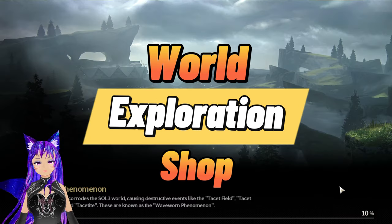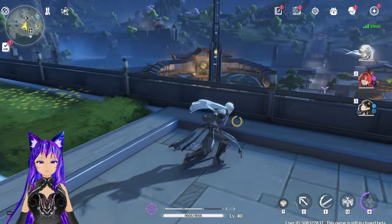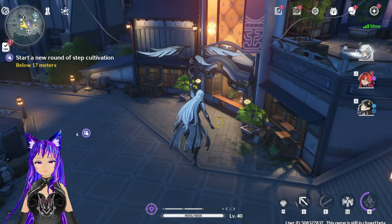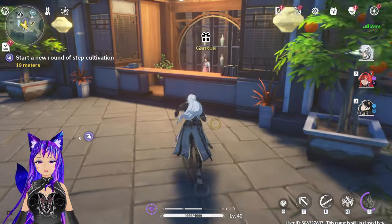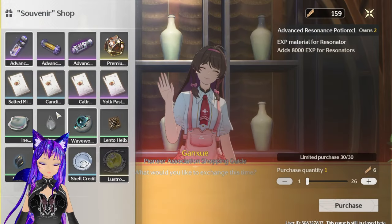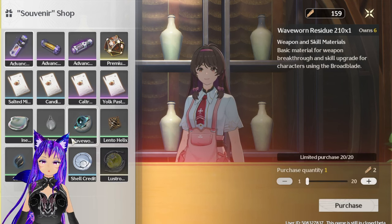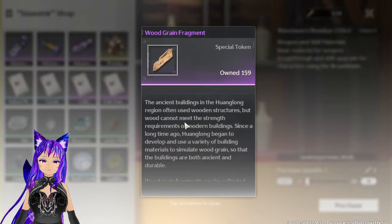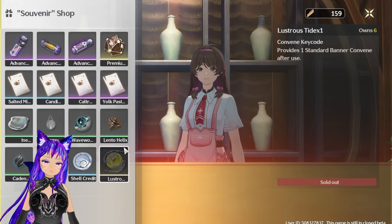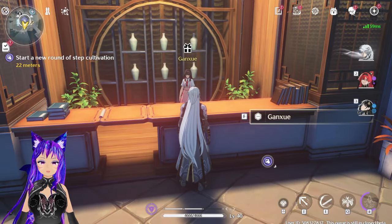Another thing I learned is there is a shop on your map. If you talk to this lady, you can buy pulls — right now they're sold out. The currency you use to buy them is obtained through world exploration, and I believe each pull gives around 5 of that currency.